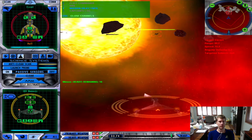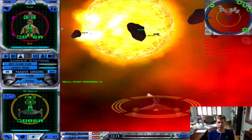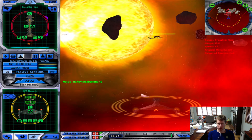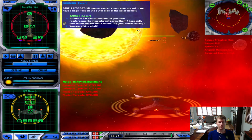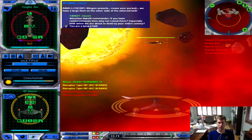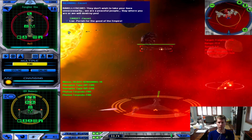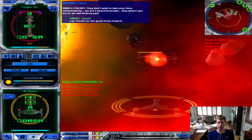Can we hail them? No, we cannot. Let's go after those ships then — let's go to Red Alert. Enemy: 'Klingon vessels, cease your pursuit. We have a large fleet on the other side of the asteroid belt. They don't wish to take your lives unnecessarily. We are a peaceful people. Stay where you are, or we will destroy you.'